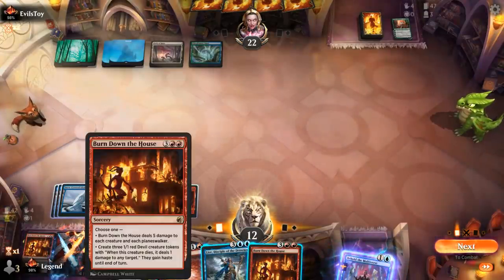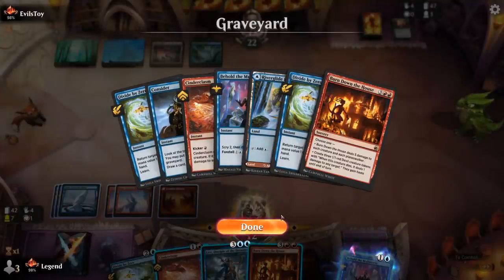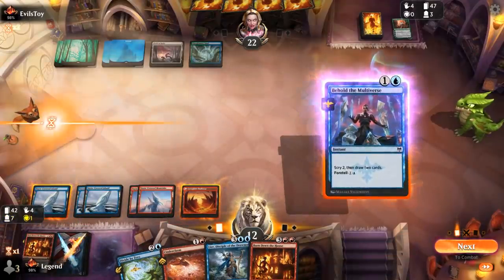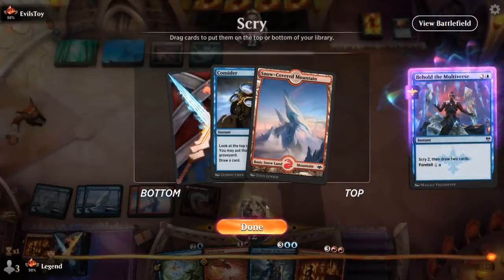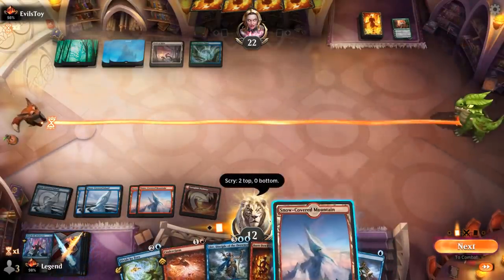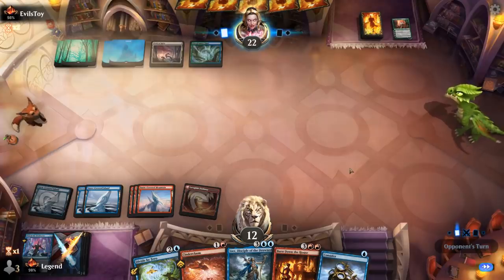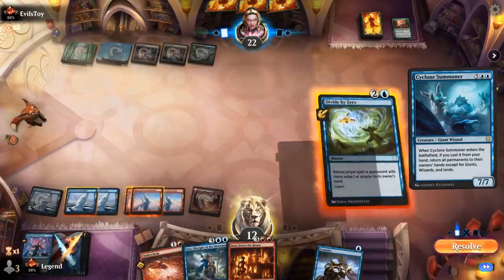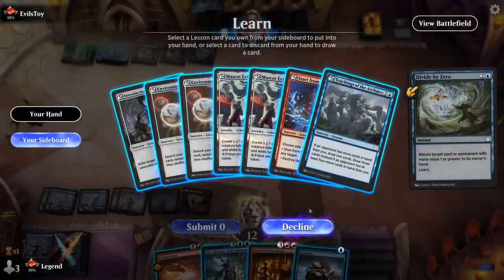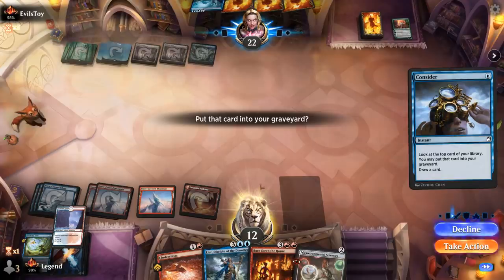Speak of the devil — we're going for the damage, not the devil tokens. That was a timely top deck. Got another one. I want to hit my land drop. If I play Lear, there's nothing amazing to get back right away — probably want to wait until I can Lear plus Divide. So let's try to hit land drops with Behold and keep up Divide by Zero. Land is good, Considerer is fine, and I'll pass. Nothing from our opponent — maybe they've got a bunch of seven-plus mana cards in hand like Cyclone Summoner. I think I'll still bounce it and learn for Environmental Sciences.